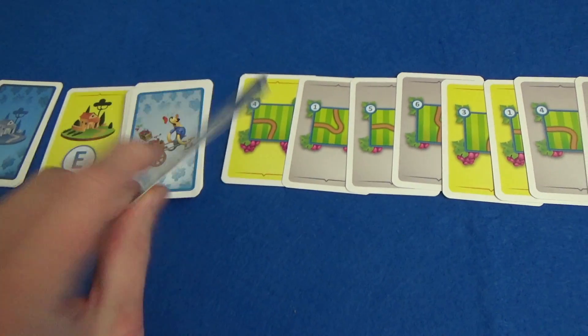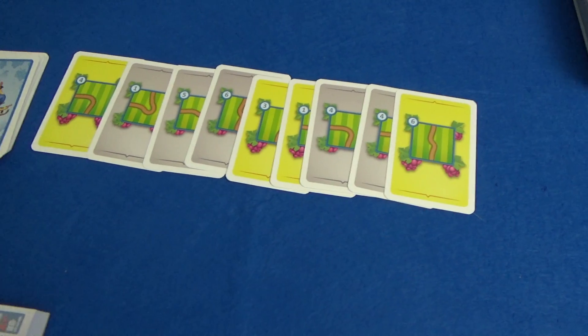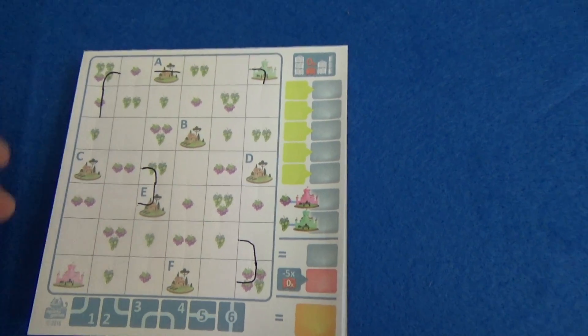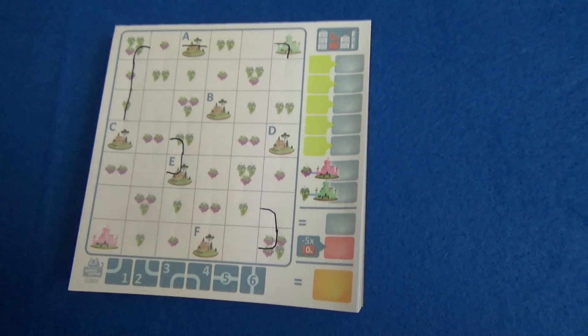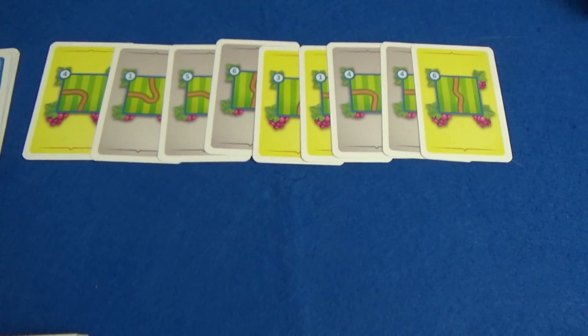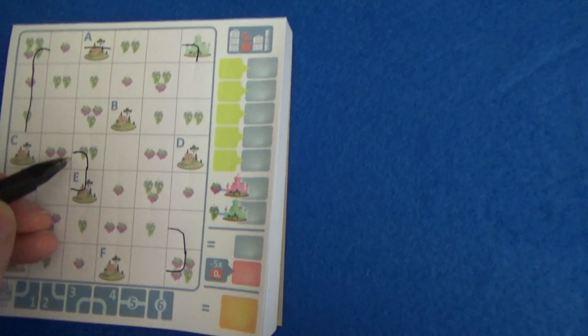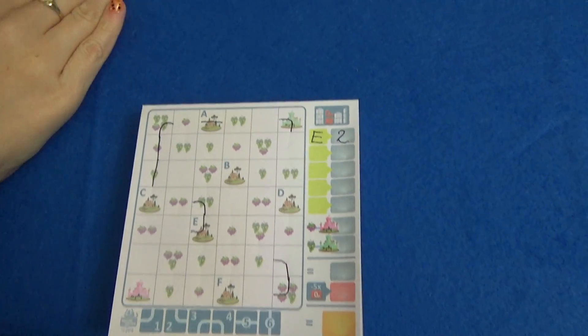The next card is a number six and it's yellow — this is the last card of round one. If you haven't connected anything to your E city yet, this is your last chance. I'm going to keep going down around the outside there. That's the end of the first round — four yellow cards drawn. For city E I connected two grapes, so I score two. Rachel only managed to connect one, so we are in the lead right now.